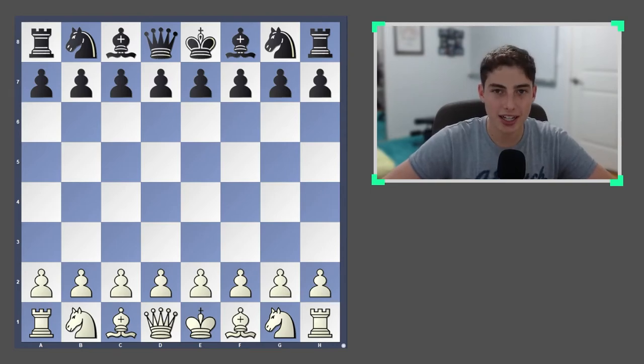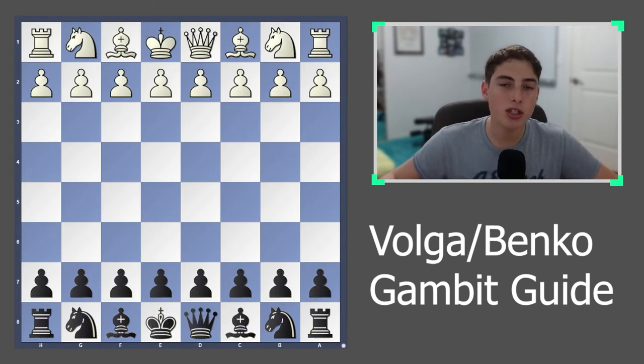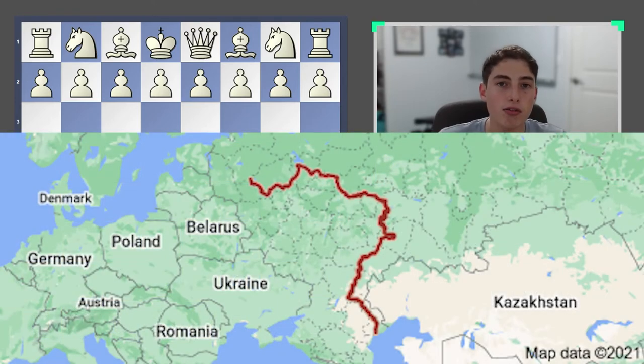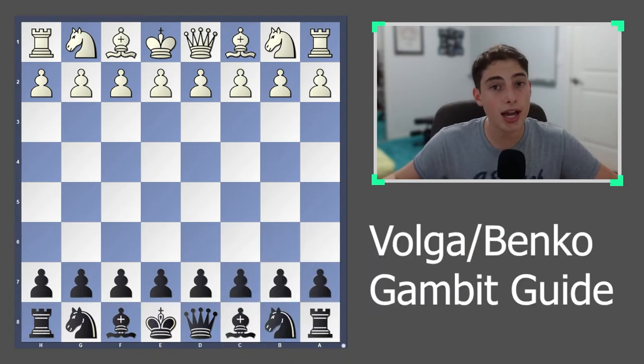Welcome everybody to another opening analysis. Today we're going over the Volga Gambit, which is also known as the Banco Gambit. The reason I chose to make a video about this opening is because Volga is actually the name of a river in Russia, and this is part of the Team Seas initiative started by MrBeast and Mark Rober, which I'll talk about at the end of the video. For anyone who wants to learn this opening, I don't want to delay that, so without further ado let's begin.